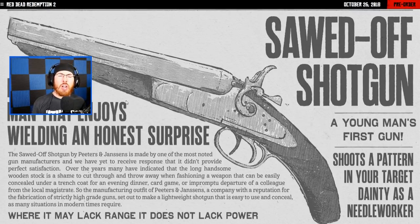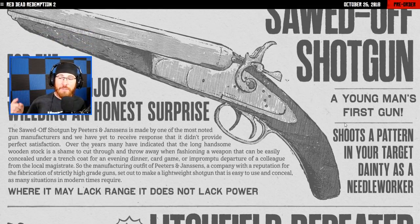Next up, we got the sawed-off shotgun — a fan favorite. Close range, this thing destroys people. The ad calls it 'a young man's first gun,' which is kind of scary. It has terrible range, but where it may lack range, it does not lack power. It's so powerful because it's so short — the power it outputs is huge, but the range is very limited because the pellets won't travel that far.